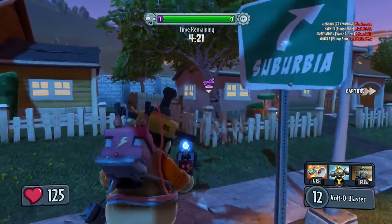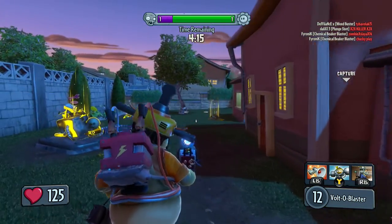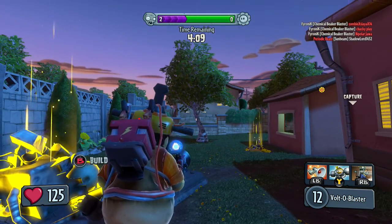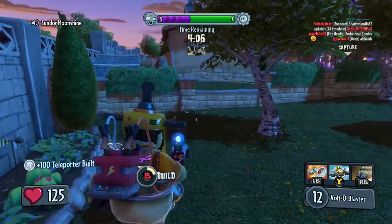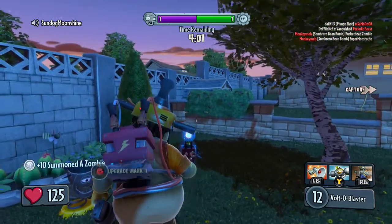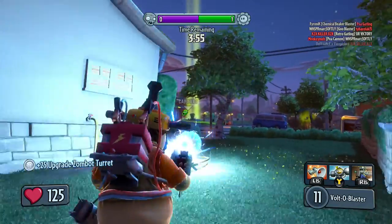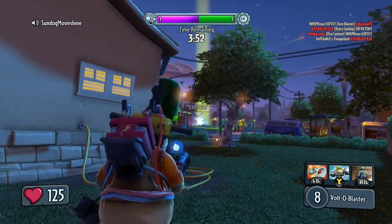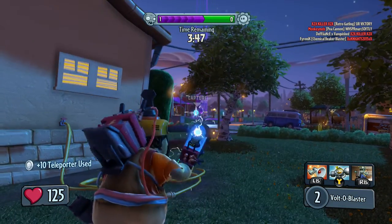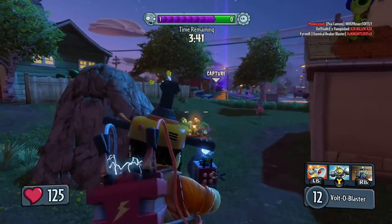I never really understood why this teleporter is even here. All you're doing is basically walking left a little bit. I guess it's good for flanking since you can go up there, but everybody seems to go that way. My goodness, my team is doing awesome. It does have a drop shot, meaning the bullet goes down a little bit after it goes so far, but I think the splash damage and the drop shot is really good.